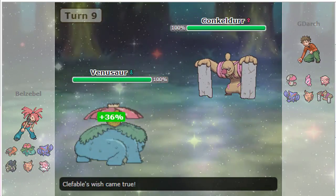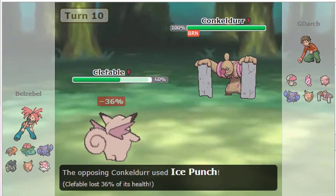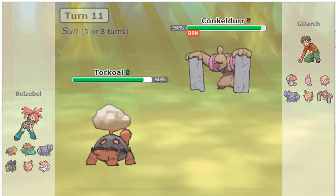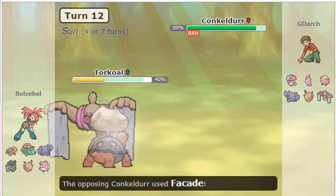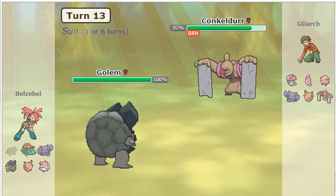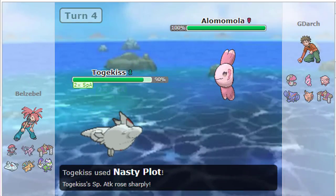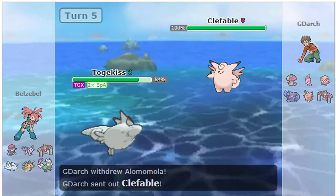I was playing against G-Darch, and I was trying to build a team that could actually beat him rather than just completely countering him, because if I built a team just to counter him, I would only counter him and lose to everything else. But I couldn't do anything against his stall team until I built a team that had a Togekiss.